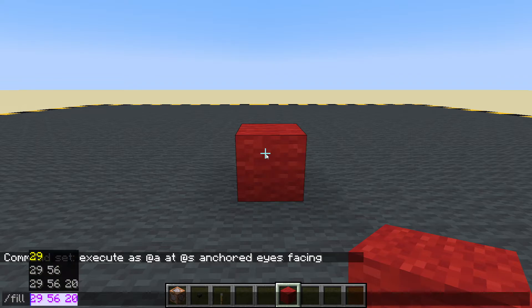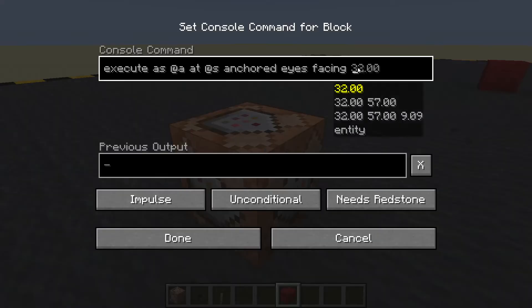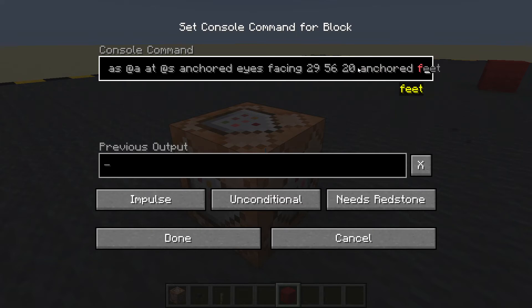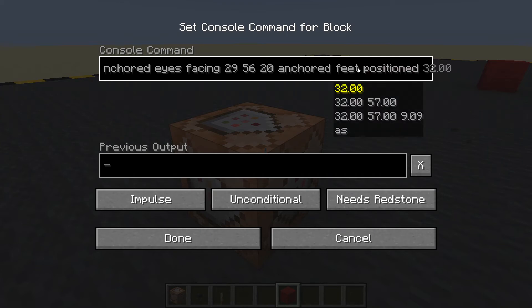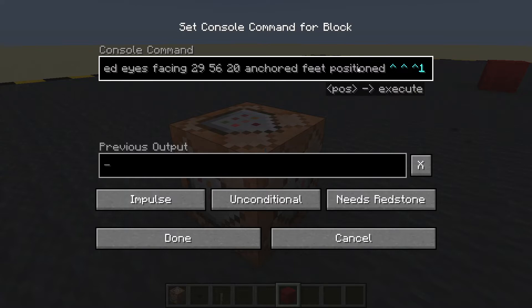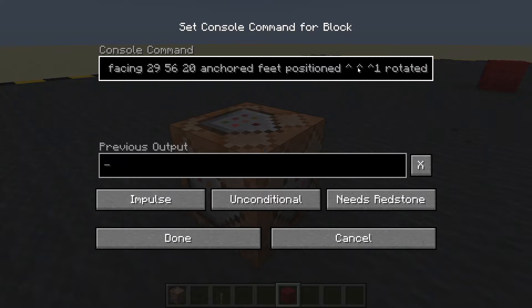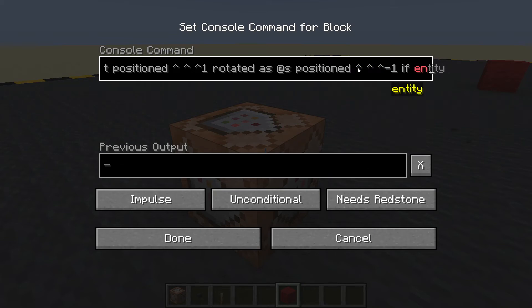Let's press done, get the coordinates of the block - fill, tab tab tab, copy those coordinates. Then go back to our command block: facing the coordinates we just copied, anchored feet, positioned... those little hats, one rotated. We just copied, as the person running the command, positioned...